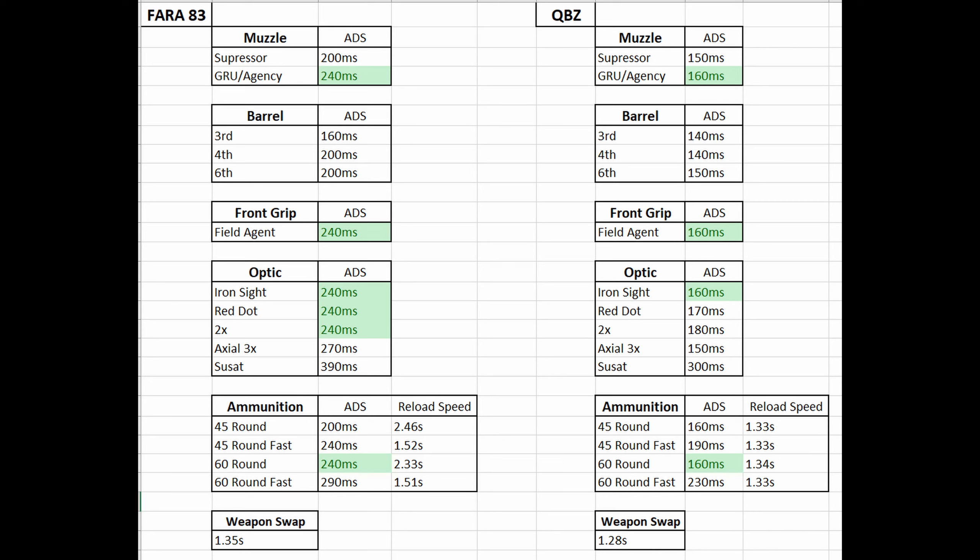The optics make a little bit of a difference. It looks like the 2x actually slows down the QBZ more than the 3x. And the SUSAT zoom adds in about 150 milliseconds. Another interesting thing with the QBZ is that the ammunition doesn't increase the reload speed at all — whether it's the 45 fast mag, the 60 fast, or the regular 45, the reload speed always stays at 1.3 seconds.